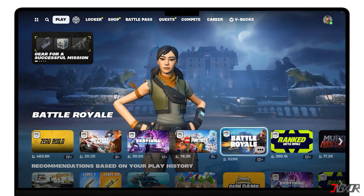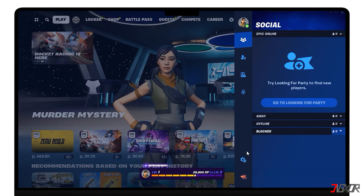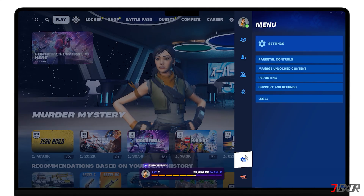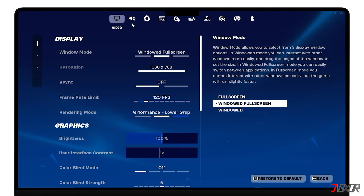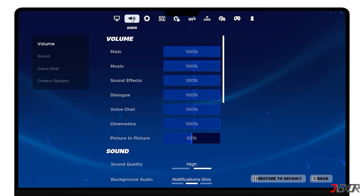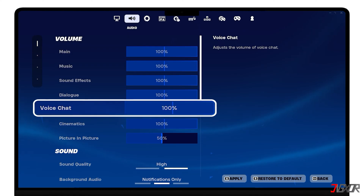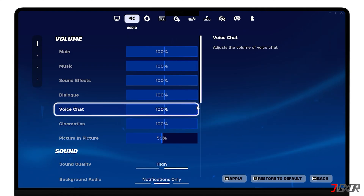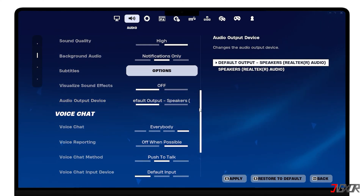Once you're on the Fortnite main screen, go to the Menu button. Click the Gear button, then go to Settings. Select the Audio Speaker tab. Here you'll see first the Volume section. Increase the voice chat volume option to 100%. If the volume is too low, or the volume of your headset or speakers is too low, you won't be able to hear your teammates. Now go to the Voice Chat section.